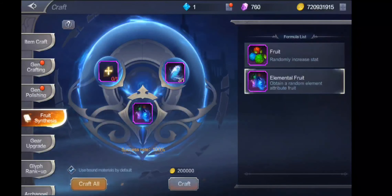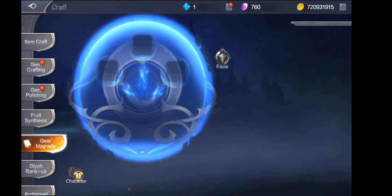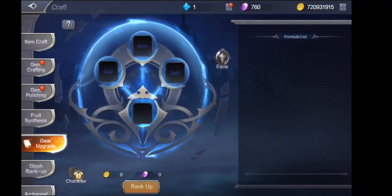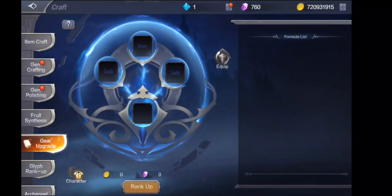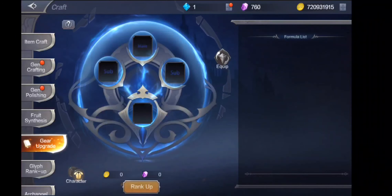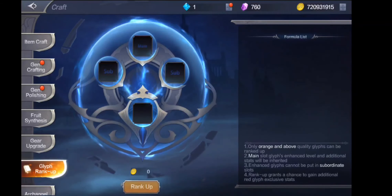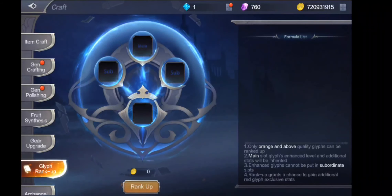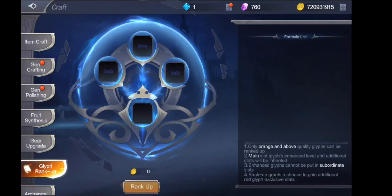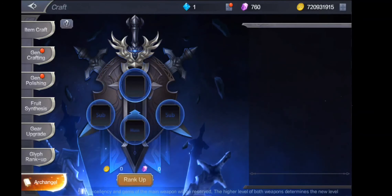Dito tayo gagawa ng fruits — elemental fruits. Dito rin makakuha — para saan ito? Elemental purposes. Gear upgrade guys — dito tayo nag-apps ng gear para yung mag-increase tayo ng rank para sa mga LS items. Dito naman guys, yung para sa glyph — kung may tatlong yellow ka na magkakaparehas, magiging color red sya. Afterwards, yung rank up, plus may bonus red stat. Dito naman ang archangel guys — kung may tatlong R5 kayo or tatlong R6, pag inano nyo, lalapag dyan next rank na agad.